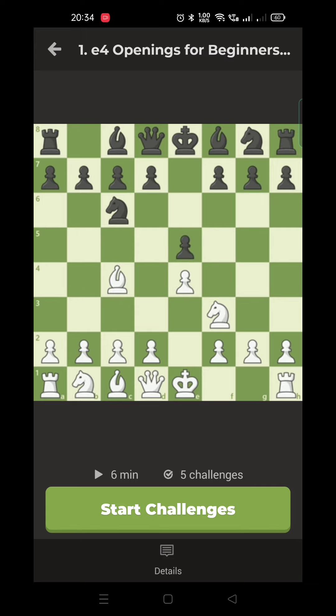White develops the bishop to an open diagonal, placing pressure on Black's weak square on F7. White is ready to castle and bring the other pieces toward the center. Black often responds with Bishop to C5, using the same ideas as White. This opening isn't as fast-paced as other openings that we'll study, but it is a solid way to develop your pieces to good squares and prepare for the middle game.